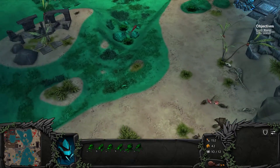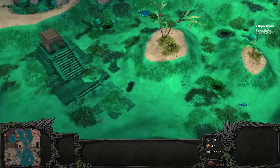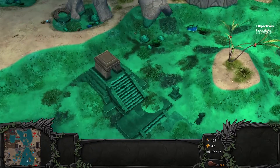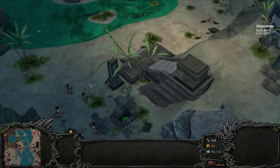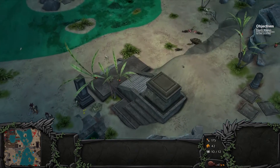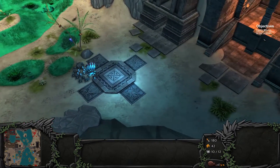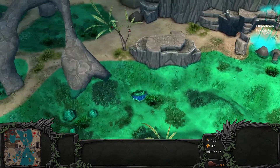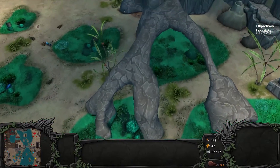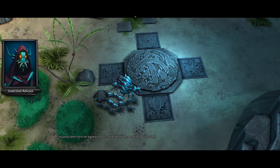We need to find the ancient pieces. Oh, there's one! I guess maybe we don't have to actually go and physically get it with our troops for whatever reason. So we got one. Let's look around real quick and see if we can find the others. There's two. I'm pretty sure there's another one up here. Three — there we go. The pieces seem not to be aligned correctly — solve the puzzle. We need to push forward.